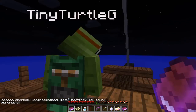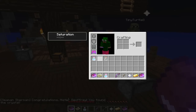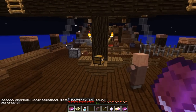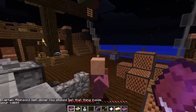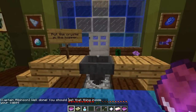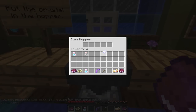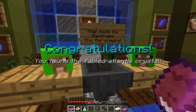Congratulations, Mr. Jarpy — we found the crystal. We did! And look, we've got fireworks everywhere. That was pretty cool, guys. I really enjoyed that, we had a lot of fun. You should get that thing inside the cabin. Let's go into the cabin. Okay, put the crystal in the hopper — and in it goes. Congratulations, you found the fabled Atlantis crystal. And that is it — finished!